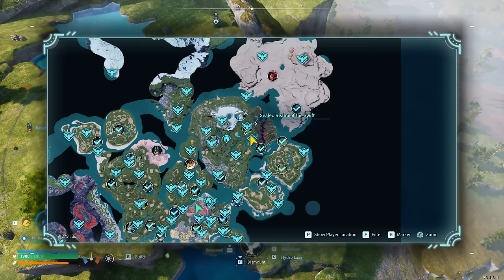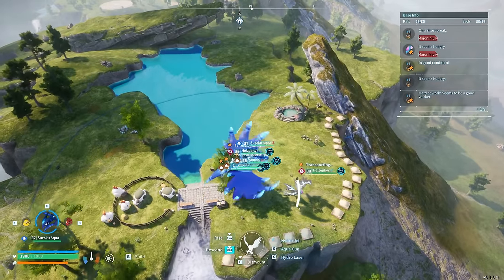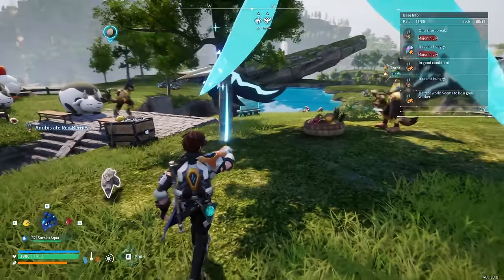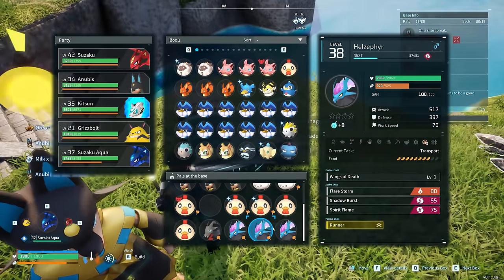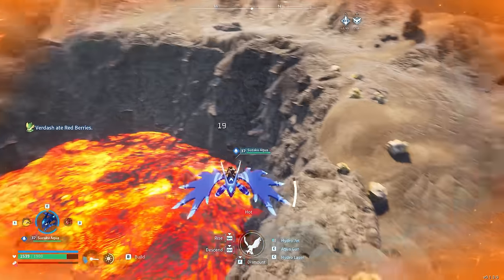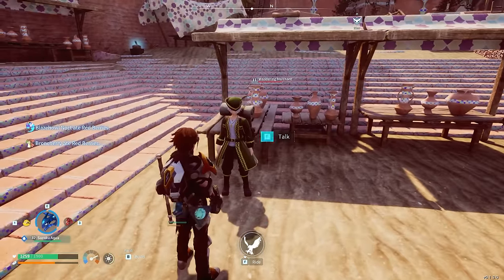The second farming base is fairly similar to the first and is located on the plateau to the southeast of the Sealed Realm of the Swift fast travel point. The main difference is that there are fewer resource deposits to gather, and this one is limited to ore. Because of that, there is also a ranch set up here for Mozzerinas and Chickpeas to produce milk and eggs, which helps alleviate the need to manually bring over food from the home base. One unfortunate aspect of this location is that it is near a pool of water, which PALs have a tendency to get stuck in. If you want gunpowder, you may consider setting up a base near the Eternal Pyre Tower entrance fast travel point, where multiple sulfur deposits can be found. However, this may require two layers of heat protective gear, both of which can be purchased from the Green Dune Shelter Wandering Merchant, who also sells equivalent gear for withstanding cold temperatures.